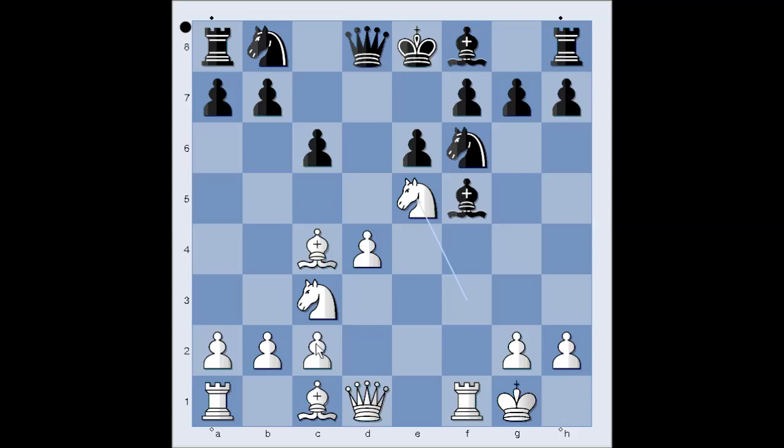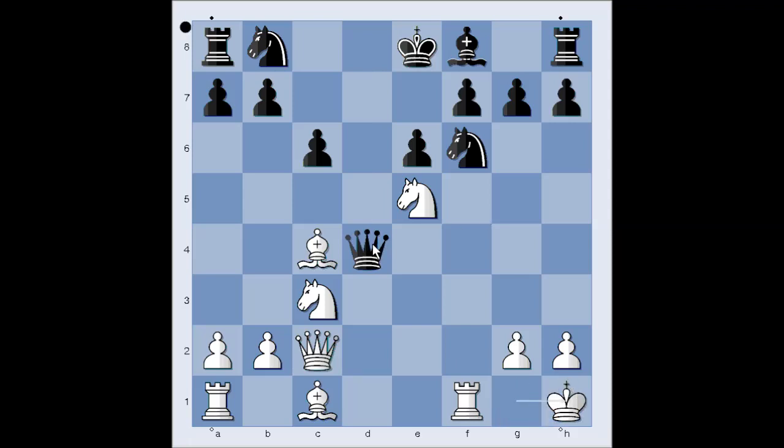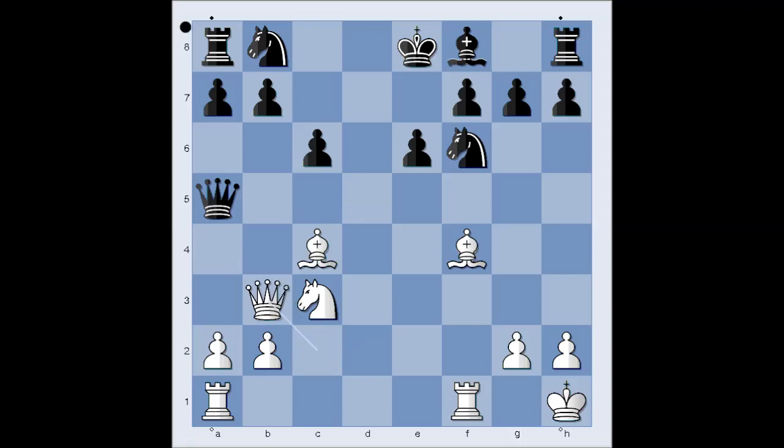It looks like bishop takes on c2 is the best try. Let's have a look at this continuation. Bishop takes on c2, attacking the queen. Queen takes bishop. Queen takes pawn on d4, check. King to h1. And now queen takes knight. Bishop to f4, attacking the queen. Queen to a5. And black is three pawns up, but still behind in development. There was a game McGregor and Grant played in 1989 in Edinburgh. McGregor played queen to b3 and still won with white pieces.